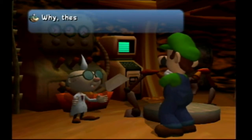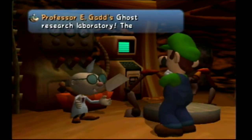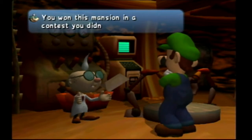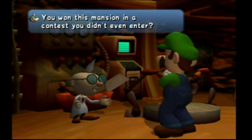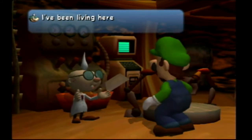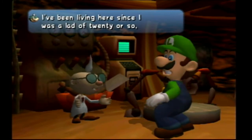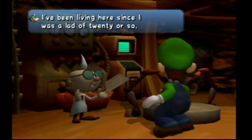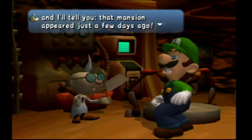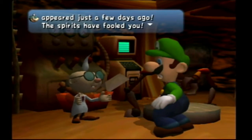Where is this, you ask? These cozy quarters are where I do my ghost studying - Professor E. Gadd's Ghost Research Laboratory. The lab, if you're keeping it short. You won this mansion in a contest you didn't even enter? Sounds pretty suspicious to me. If I found out I won a mansion from a contest I didn't enter, I'd think it's a scam. I've been living here since I was 12 or so, and that mansion appeared just a few days ago. Told you - it's a scam. The spirits have fooled you. No, they've scammed you. Even worse.